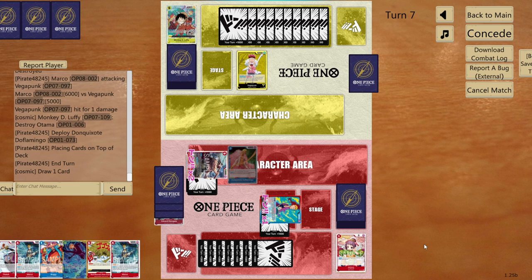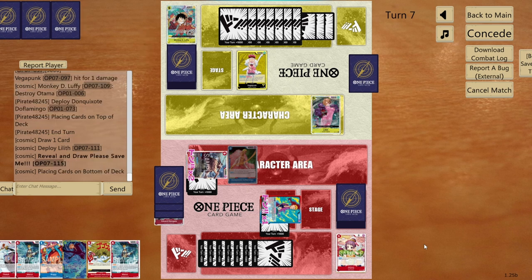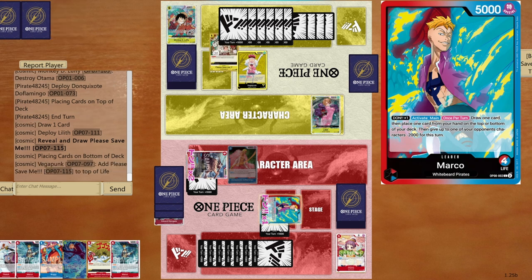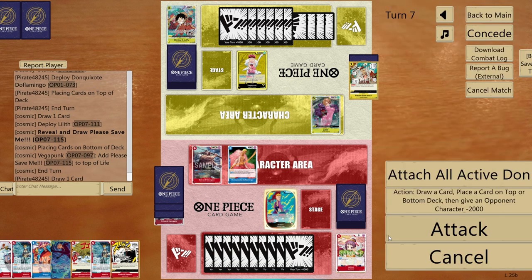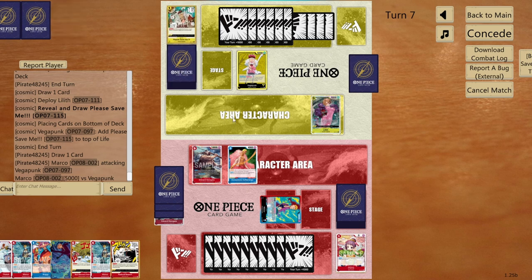Next turn I can chain Sanji with the new Newgate — give DON!! to Marco, draw Sanji, bottom deck him, attack Elite or attack face first to bait a blocker. Go five to life — I should have attacked for ten, that was a mistake, but it's fine.